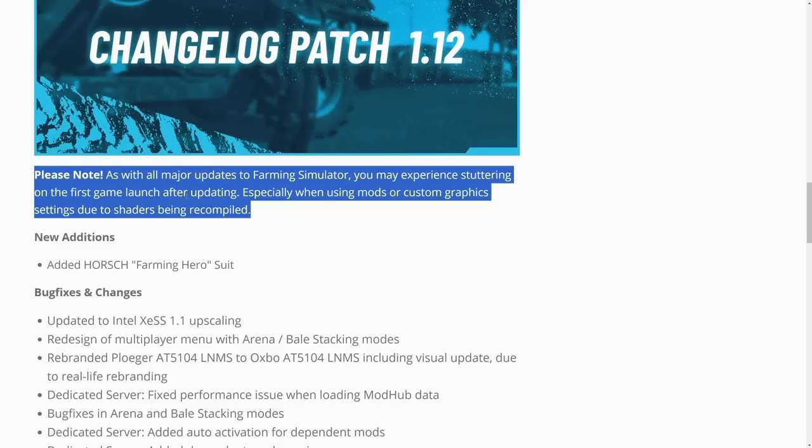Right off the bat, it is important to know that with all major updates to Farming Simulator you may experience stuttering. All you guys gotta do is just fly around if you're on PC, or drive around in first person and third person on console, and you'll be just fine.